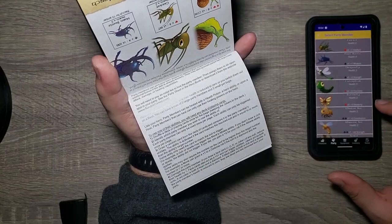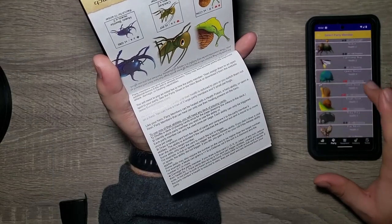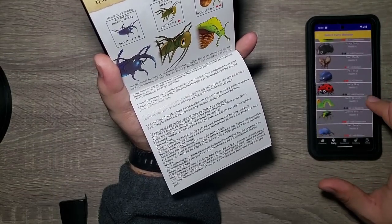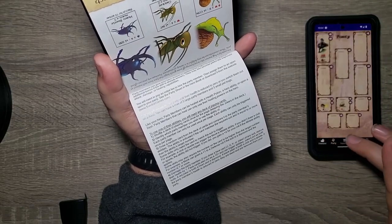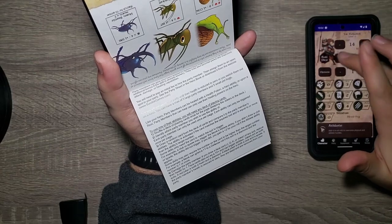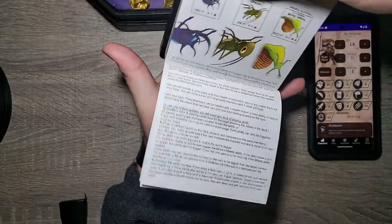So we'll go ahead and get the Cricket — I think he will be good. There he is up there. He is 7 amber: 1, 2, 3, 4, 5, 6, 7. That leaves us with 5.